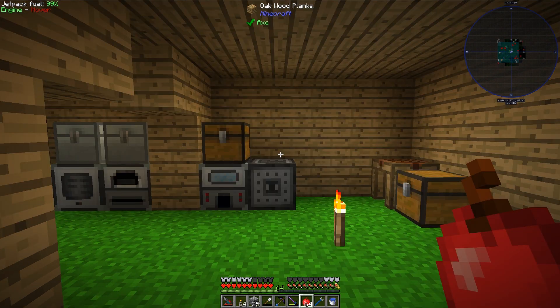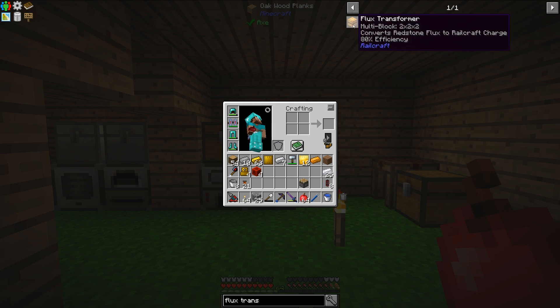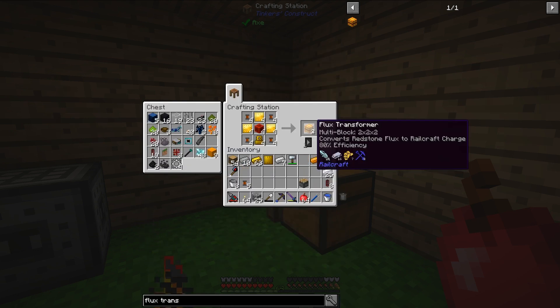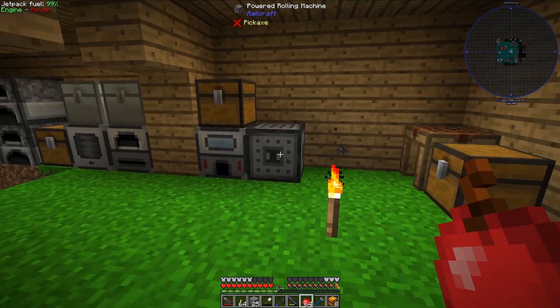I figured out exactly how I'm going to do this — by using a multi-block structure called a flux transformer. It converts Redstone Flux to Railcraft charge, and that's exactly what I need. Let's take a look at the recipe. I've already got everything ready to go. It is a 2x2x2 multi-block structure, so I need 8 of these, and I have everything to make 8 of them.